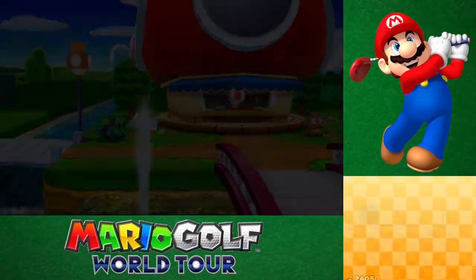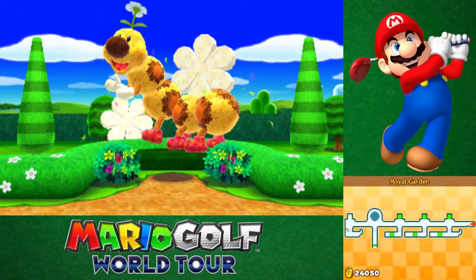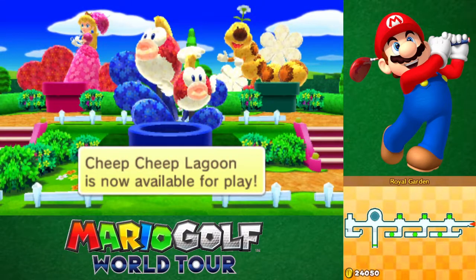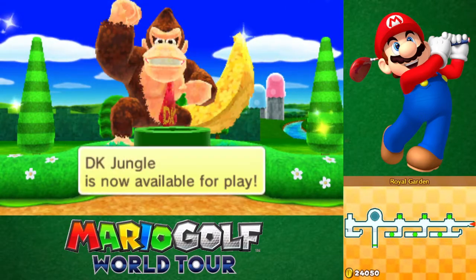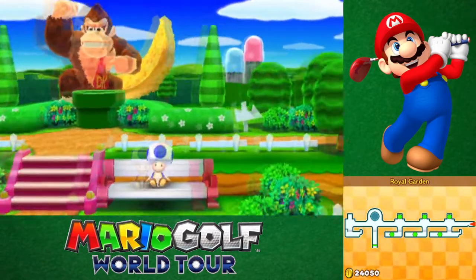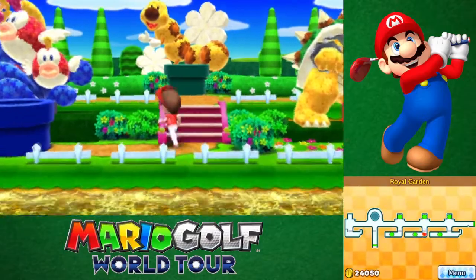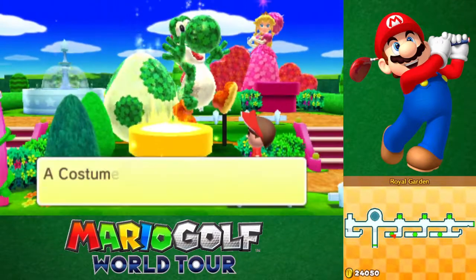Alrighty, let's see what's over here first. Wiggler Park is now available for play, as is Cheep Cheep Lagoon, DK Jungle, and Bowser's Castle. Each with their own challenges, I'm pretty sure, but none of them have a flashing pipe right now. I'll have a quick look though — oh, Yoshi's does. Let's check that out.